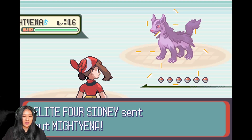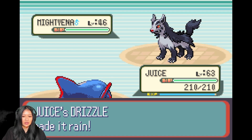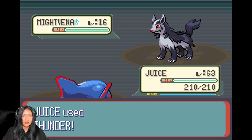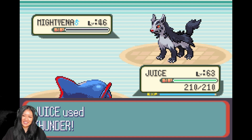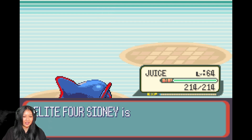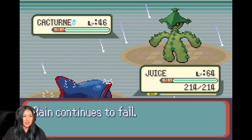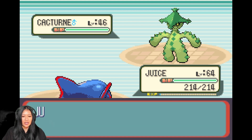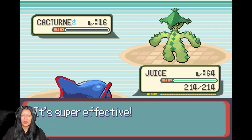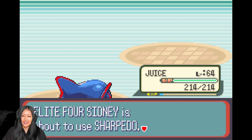Alright, Elite Four Sidney would like to battle! Juice is going to go - oh, it cut my attack, it's gonna use Thunder... yes! I love it when it one-shots. I've got XP Share on my Slaking. We've got a Cacturn now, I'll keep current Pokemon and use Ice Beam. I've given PP Up to Ice Beam so I've got 12 instead of 10 uses - I find it pretty useful especially against Grass types. Look, level 64!